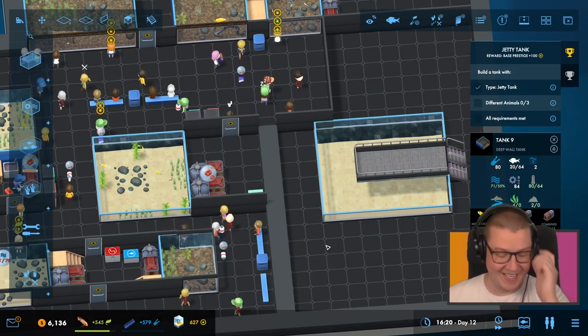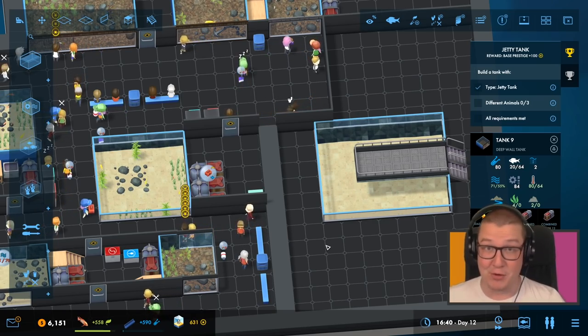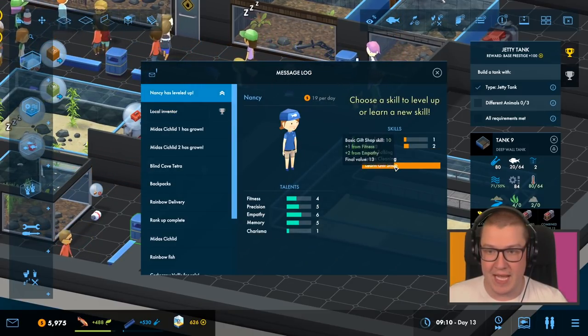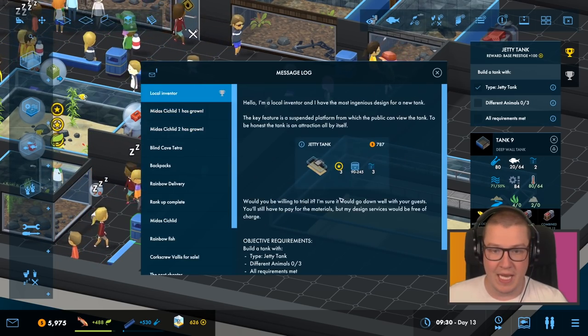Let's go for the padded room — padded bed. We need a padded room for anyone who gets so crazy looking at fish, right? Nancy's leveled up! Nice. Let's get you good at cleaning, Nancy, because we could do with some cleaning.